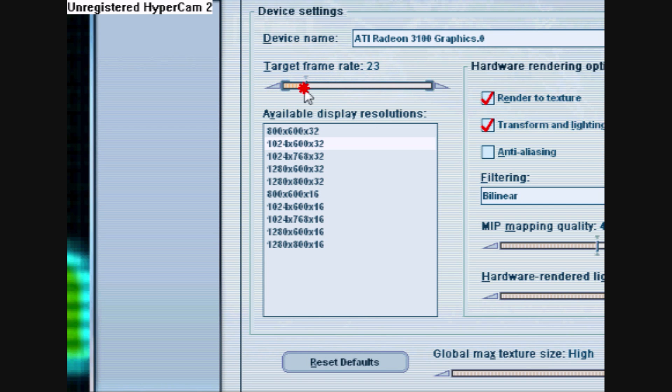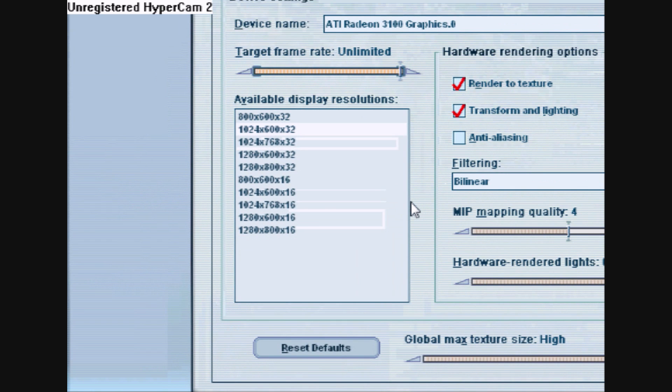Then there's the target frame rate. By default, the target frame rate is 20, which is why your game probably runs slowly. Put it on Unlimited, and trust me, your game will run so much better. Before, when I used to run at 20 frame rates, it was messed up. I noticed it was locked at 20, so I put it to Unlimited, and now I run at 68 frames per second, which is amazing.